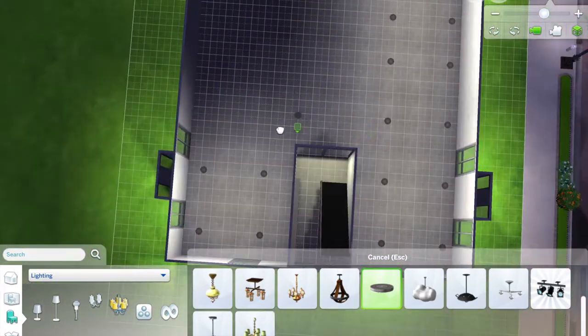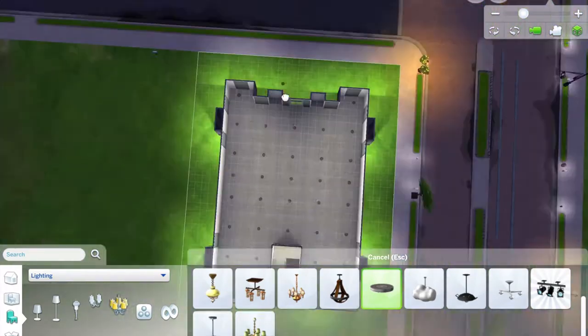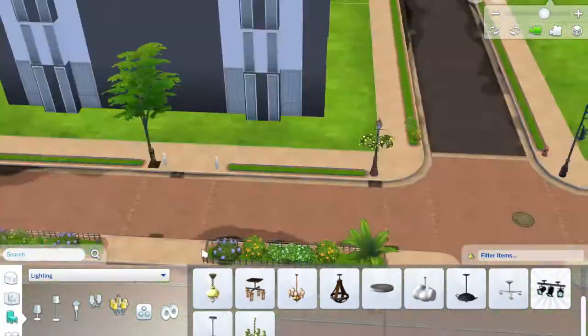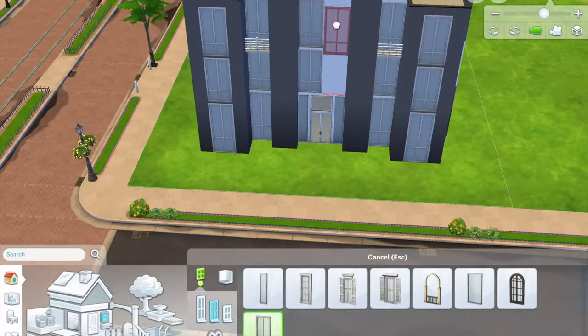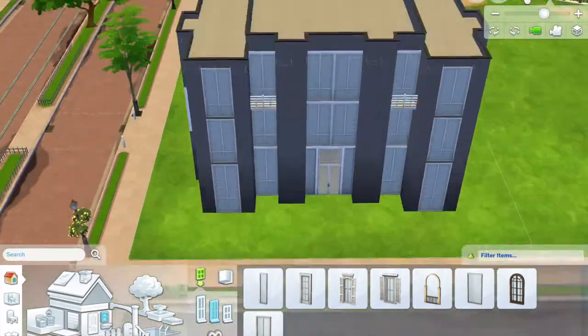I'm putting in all the lights now. I generally just put in these plain circular white lights, because they provide a lot of light and you don't have to worry about decorative lighting later. I had to copy all the floors, because I was not gonna put those lights in every single floor — so I just copied the floors up and then got rid of all the windows. I love The Sims, I love how it works.